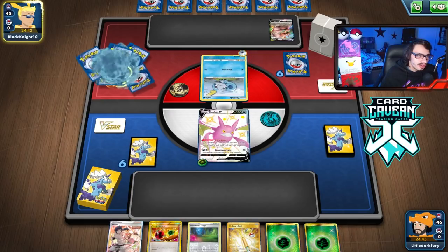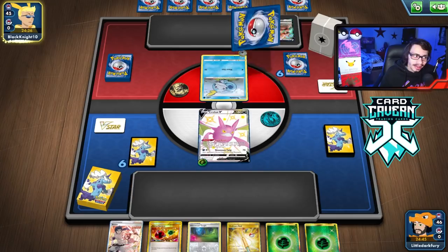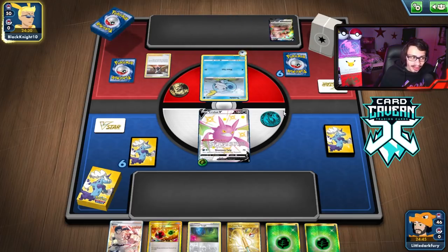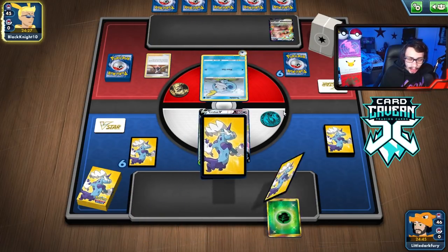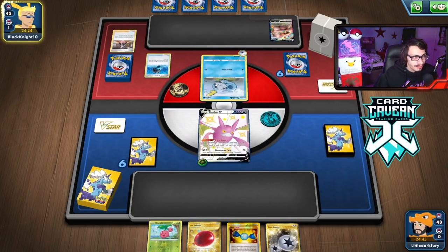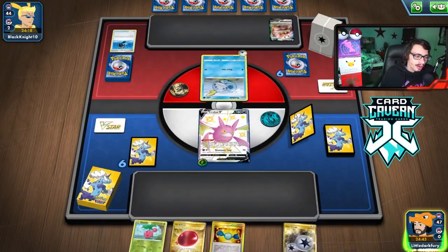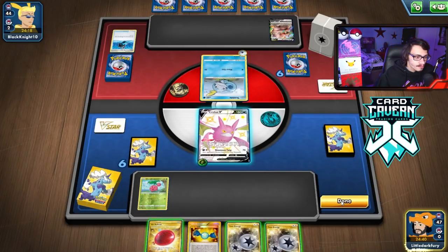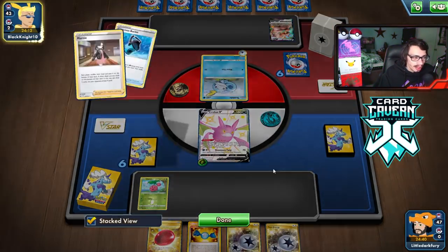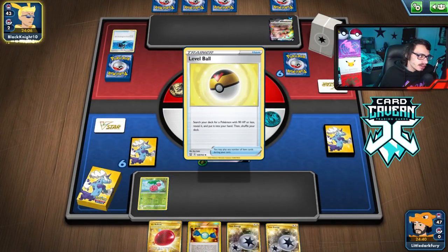We got bricked off a Marnie and it's not looking good. Our top deck has to be something good. They Marnie me again — I probably should have put the Air Balloon on the Crobat. We do not get a supporter, but at least we got Level Ball plus Charm, which is an improvement. I don't know where my draw cards or Quick Balls are. Krikatune would be great here — I could draw a whole hand with it. I'm so paranoid about another Marnie.